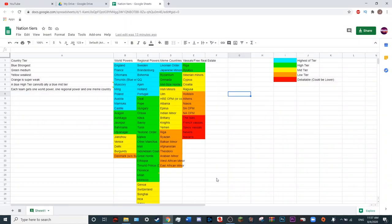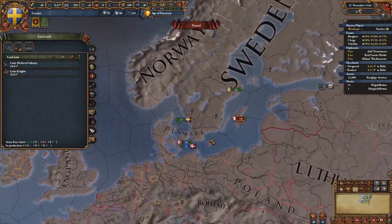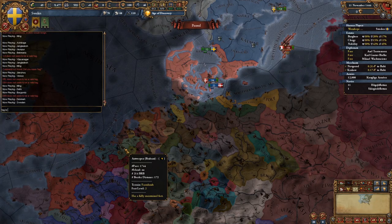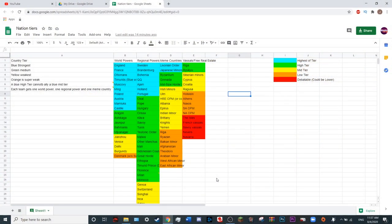Now onto the next tier, which we called regional powers — I would also call this mid-tier. We have high tier, mid-tier, low tier, and then just random nations. We have Sweden. Sweden is a very strong nation, but it depends on who's playing other nations. If you have a Denmark player who doesn't want to let you be independent, it can cause real problems. This is why we have rules about if you can play Sweden — the Denmark player can choose if they want a Sweden or not. But in general, Sweden is strong, just not nearly as strong as France, the Ottomans, the Timurids, etc.